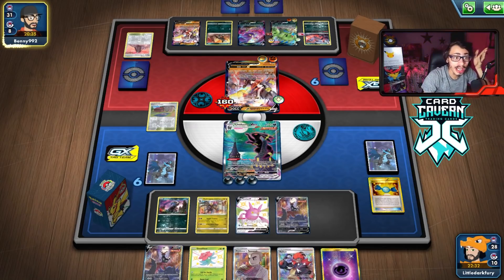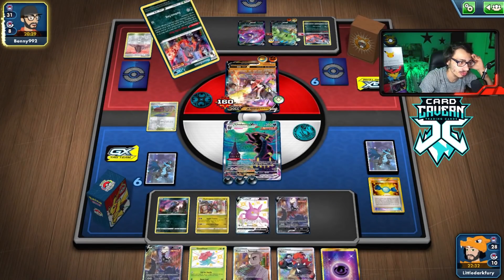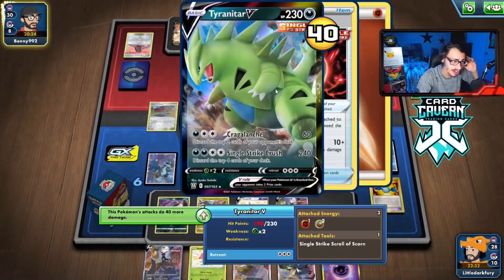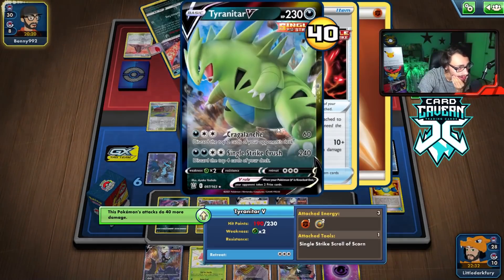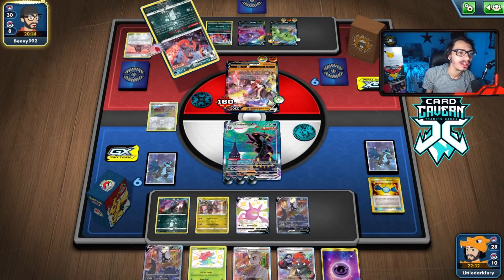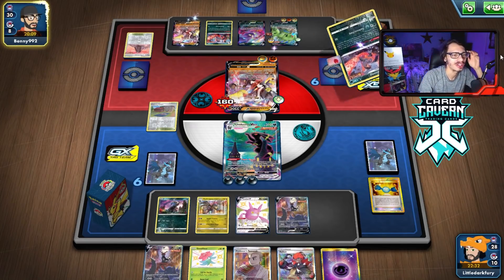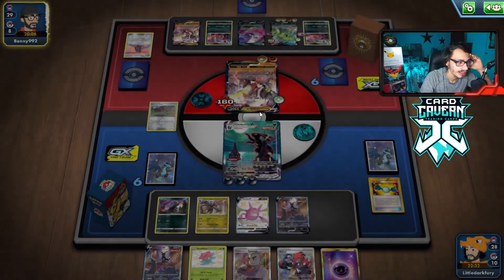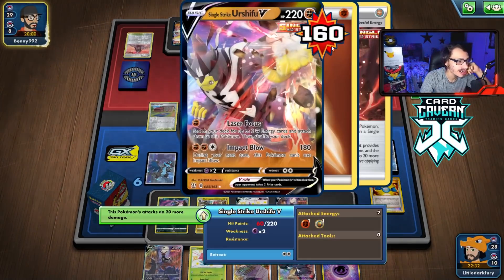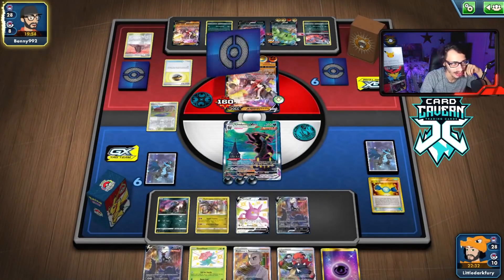They got the Single Strike Energy — they could KO me with Urshifu's G-Max One Blow if they have it. They have a 1-card hand, we got rid of their Tower, and they're down two Supporters. Tyranitar's Single Strike Crush only does 280 right now, can do 300 — they'd need three Single Strike Energy minimum. They're going to Tyranitar. With all four Single Strike Energy they can KO my Umbreon. They are dead drawing — nice. Dumping their Tower proved to be effective.